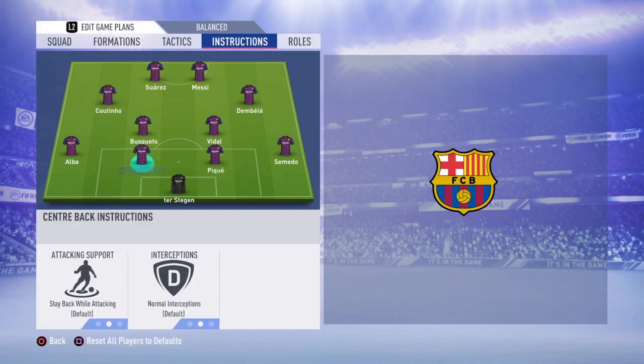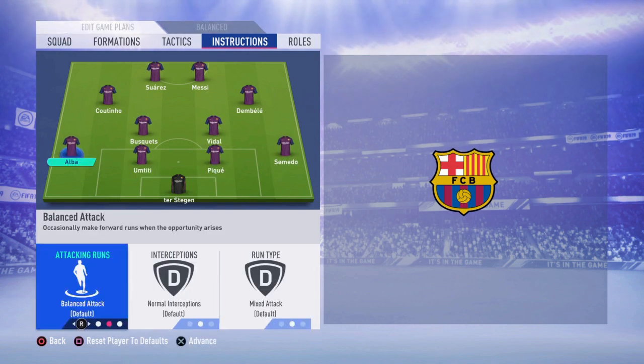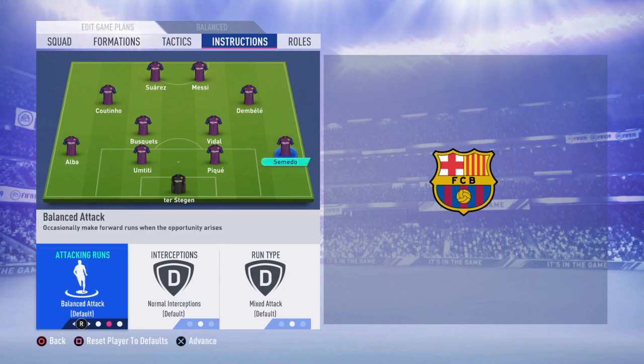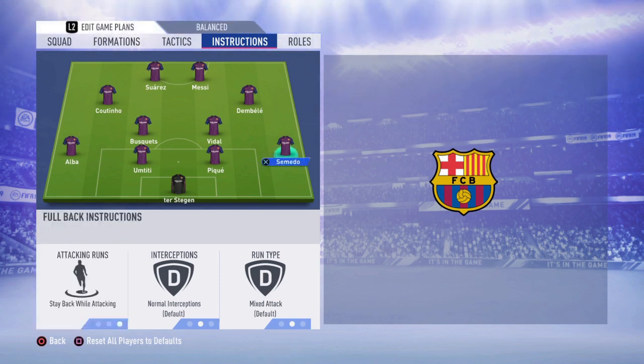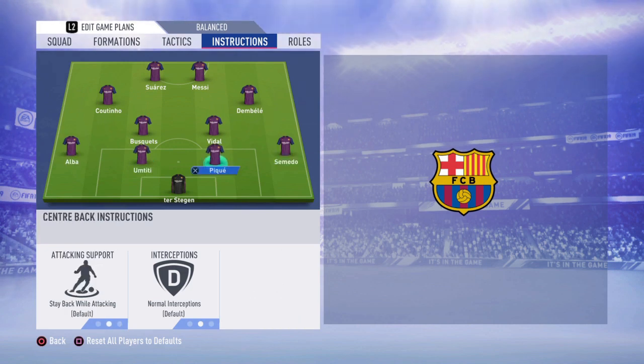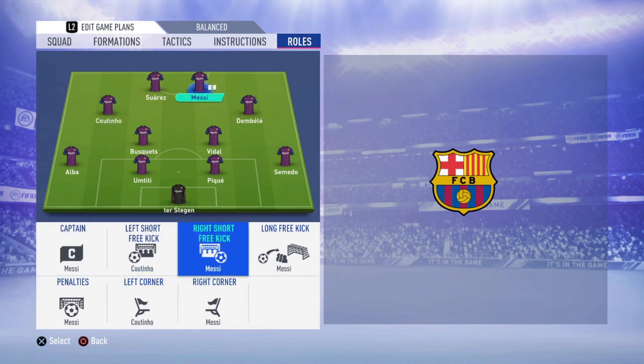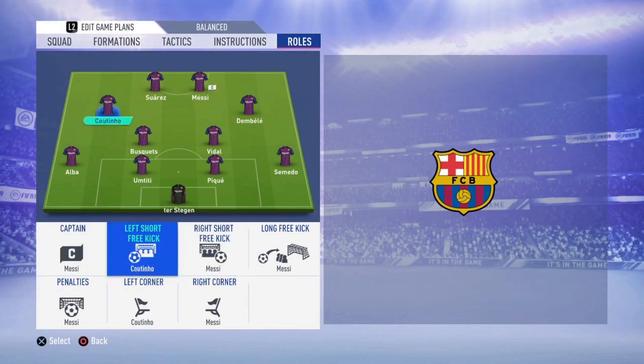Don't touch your center backs — just leave them at balanced. At left back go with stay back while attacking, and right back stay back while attacking as well. The reason is that if you leave that to balanced or join the attack, those players will make a lot of runs forward and leave gaps in defense, which is bad because you can get countered very easily.